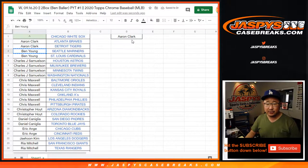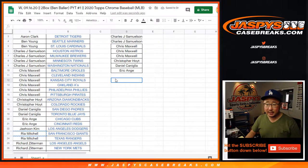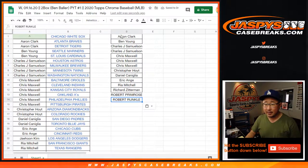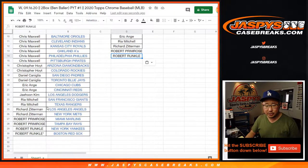Aaron bought two — one entry. Ben bought two — two entries. John bought four — two entries. Chris got six — three entries. Chris Hoyt got two — one entry. Daniel got two — one entry. EA got two — one entry. Rhea got two — one entry. Richard Z got two — one entry. Prim got two — one entry. And Runkle got two — one entry.